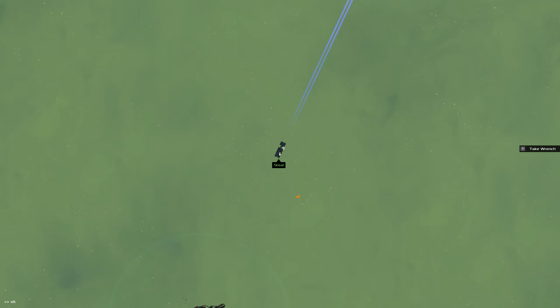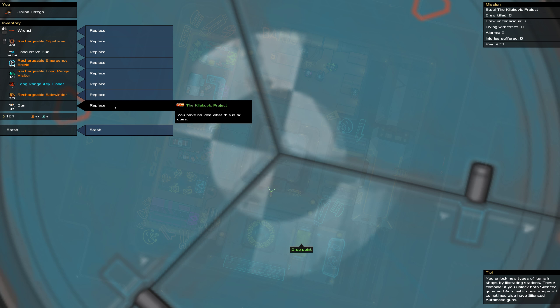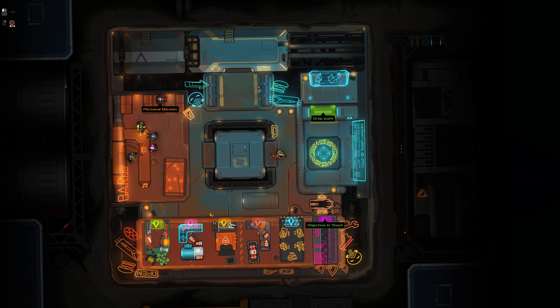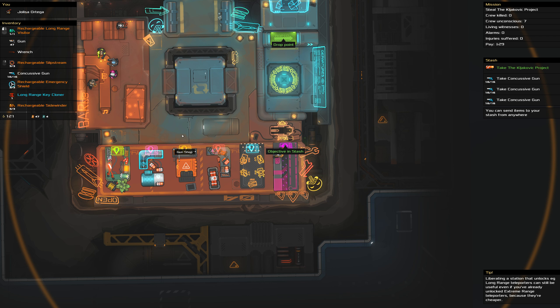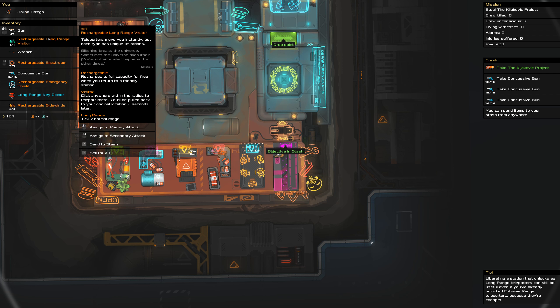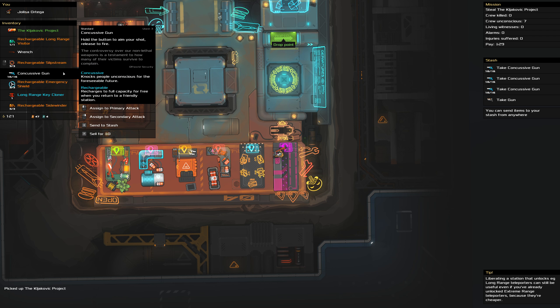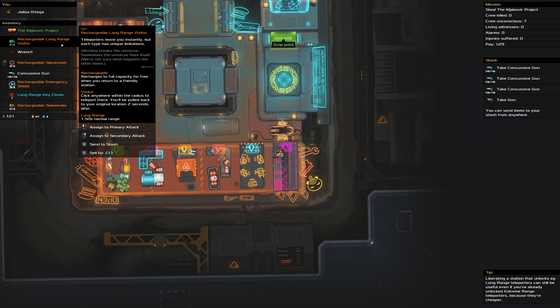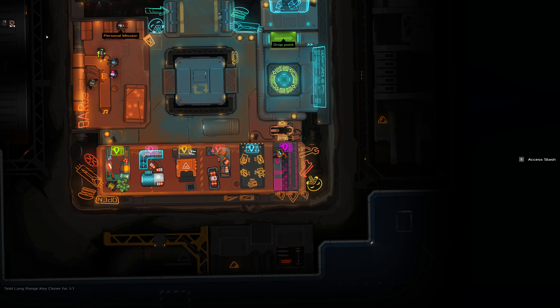Gonna get to bigger ships in no time, I'm sure. We have no idea what this project does. Let's stash it — objective in stash. Dump this in the stash, and I'll put the long-range visitor in there too. How do I move things to and from the stash? Take that — send to stash is E. Take that, and long-range key cloner I'm gonna sell.